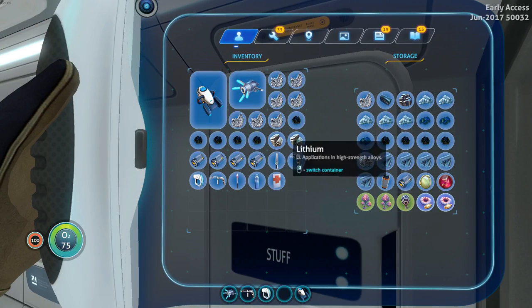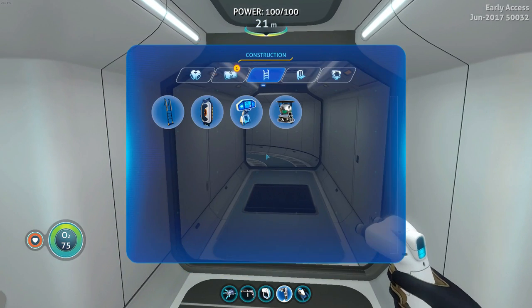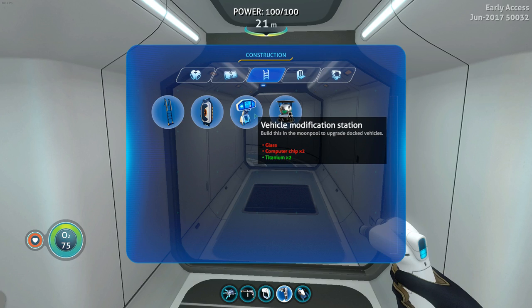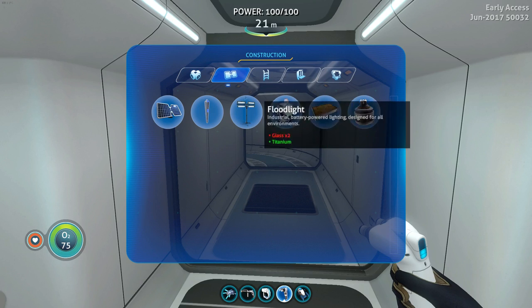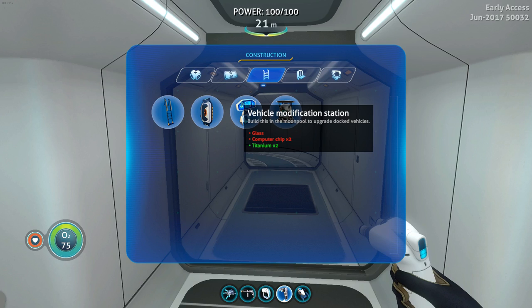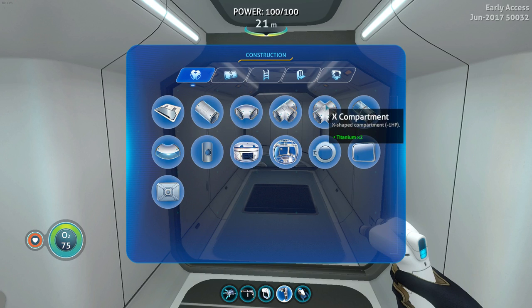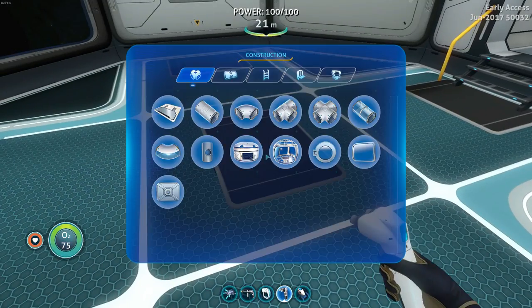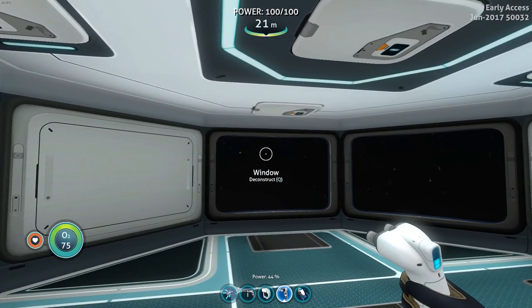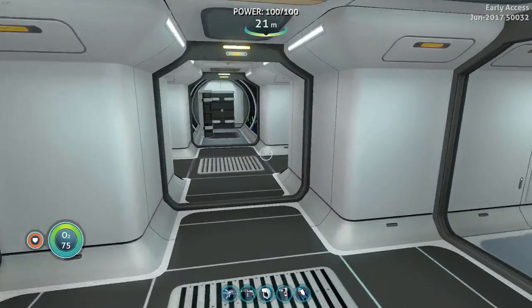We have those blueprints. I'm not entirely certain how you build those — I think it's most likely a ship so it probably goes with the vehicle modification station. But yeah, I need a moon pool, which I don't know what that is, and I don't know exactly how to make a moon pool. I don't believe it's anything in here — nope, does not seem to be. So I'm not 100% certain on that. If I do end up making a moon pool it would definitely be in here probably, because I'm assuming it's a pool — but maybe not, I really don't know.